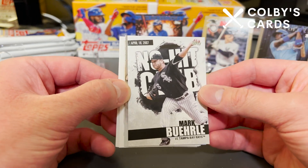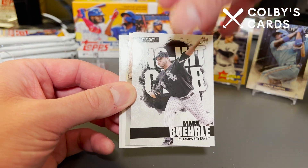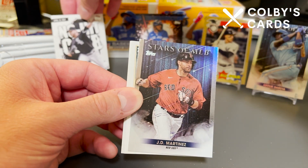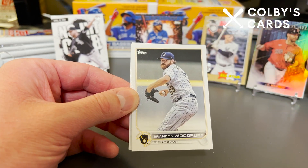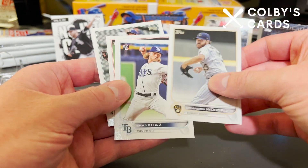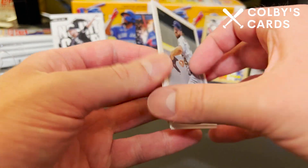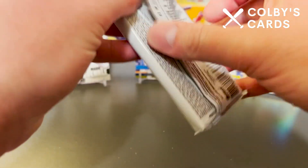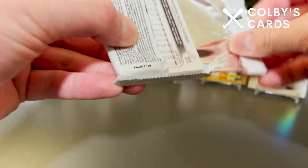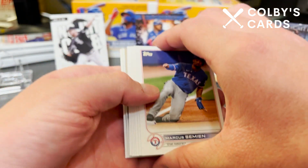Happy to consolidate my collection. We have a No Hit Club card of Mark Buehrle — that's pretty sweet — against the Tampa Bay Rays back in 2007, so quite a while ago. Then JD Martinez is our Stars card. Then we have Brandon Woodruff, Shane Baz, Zach Pleasac, and Yusei Kikuchi rookie cards. I still have yet to pull an autograph out of a Series 2 blaster.